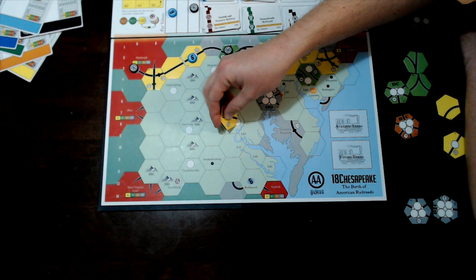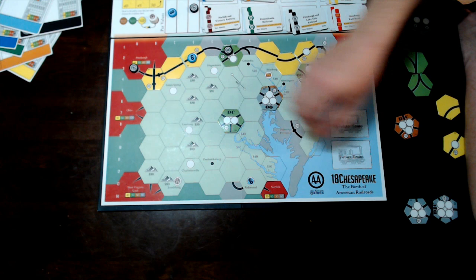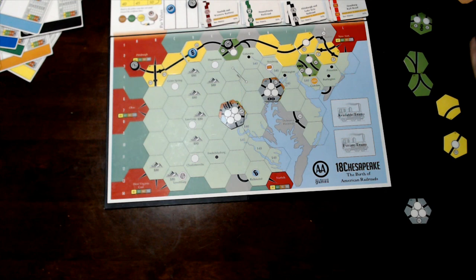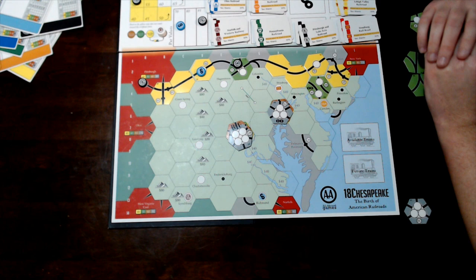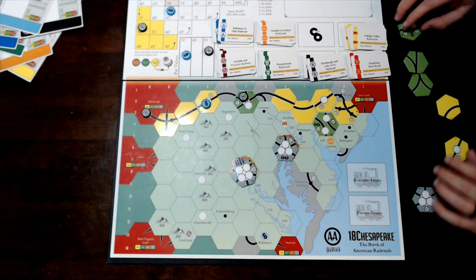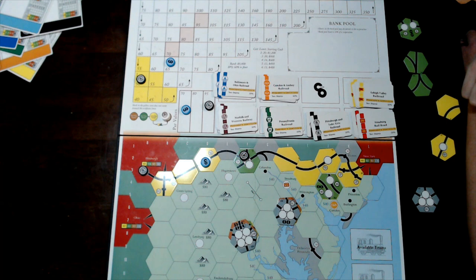Washington DC also has a special upgrade path — worth slightly more (30 vs. 20) with an angled layout — and its own upgrade path all the way to gray, where the big money is. The stock market also has a yellow zone where stocks don't count against the certificate limit. For a four-player game, the cert limit is 16, but if a company's stock price is in the yellow zone, those shares don't count against your limit.